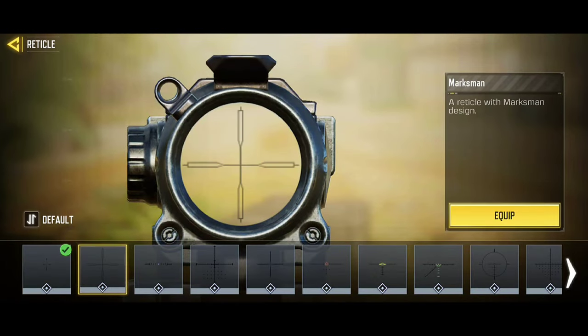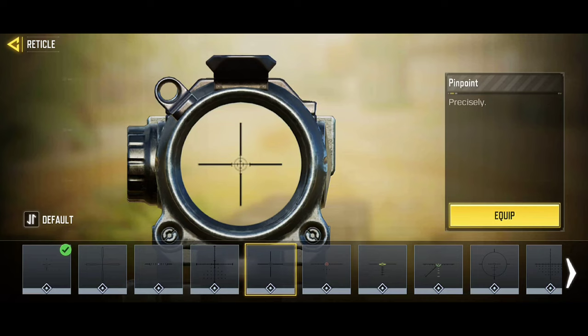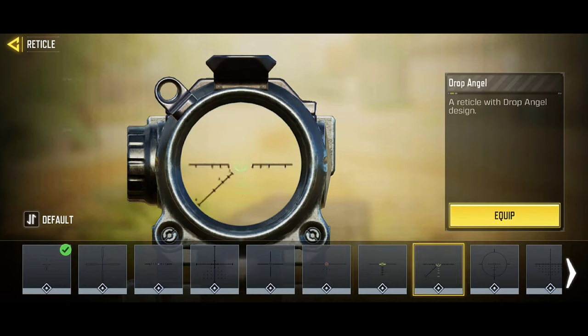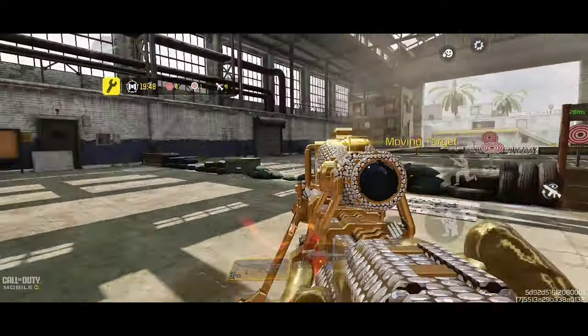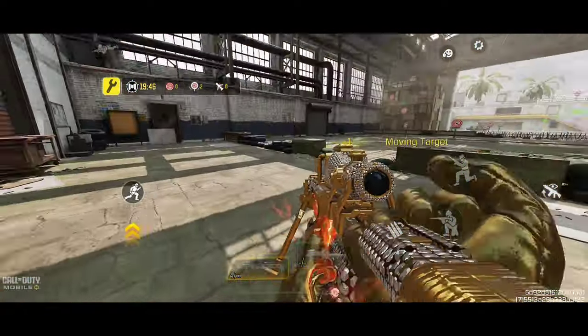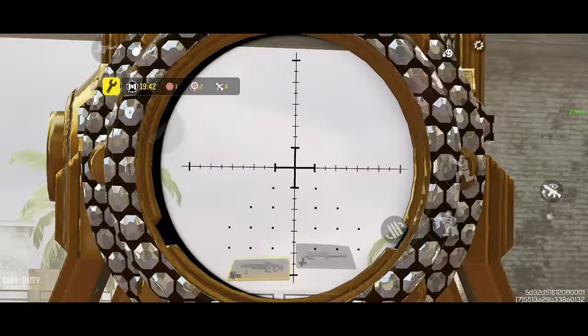If you don't want to use this point, you can use custom reticles — they are also free and easy to use. Choose one that has a good center to help you hit enemies more easily. Use a central one with a dot or cross and practice to get used to it. This will also help you a lot to improve your aim.